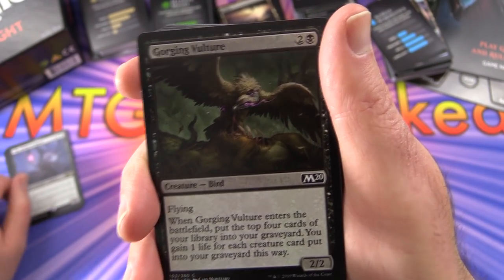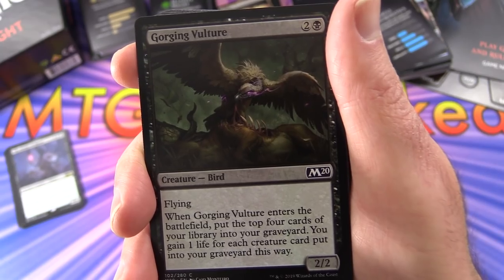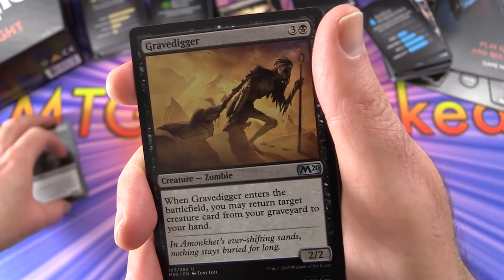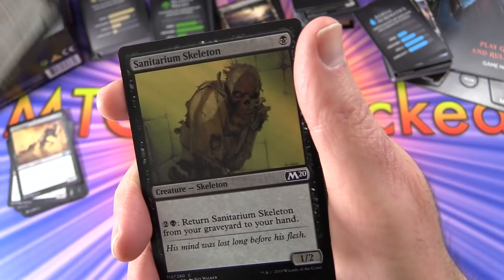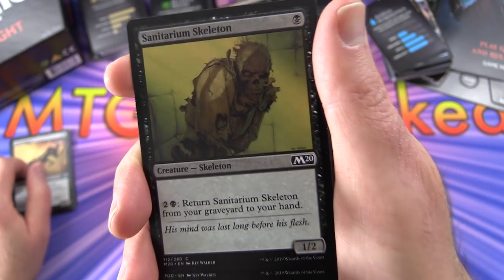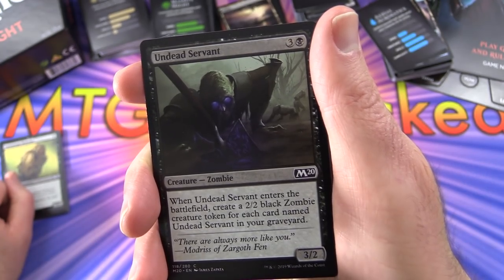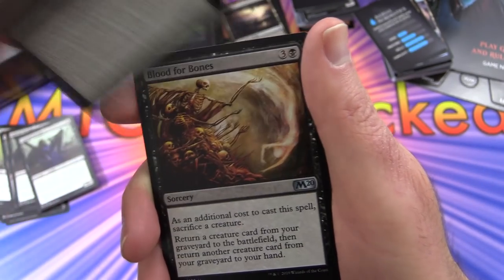Now for the commons - Gorging Vulture with flying. When it enters the battlefield, put the top 4 cards of your library into your graveyard and gain 1 life for each creature card put in this way. 3 of those. Gravedigger - when it enters the battlefield, return target creature card from your graveyard to your hand, uncommon, couple of those. Sanitarium Skeleton - for 2 and a black, return it from your graveyard to your hand. Undead Servant - when it enters the battlefield, create a 2/2 black zombie creature token for each card named Undead Servant in your graveyard, 4 of those - a lot of graveyard synergies.